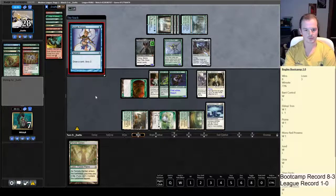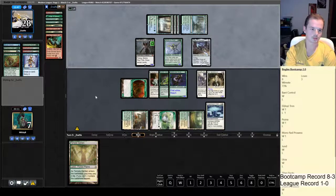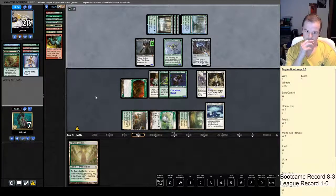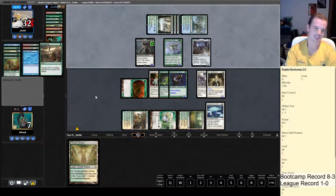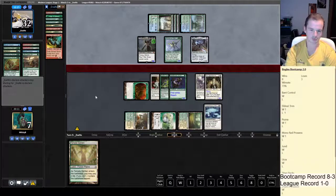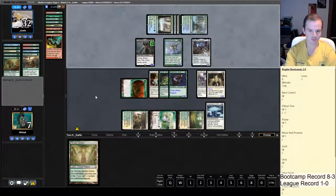Drawing Path to Exile to deal with Griselbrand would be pretty huge, though he might have a second one in hand. At least he wouldn't be able to attack and gain life for a turn. I almost don't want to trigger totem armor with Glade Cover Scout here — actually no, I do want that Ethereal Armor and Core Spirit Dancer. Casting it with Lurrus would eat up all our mana next turn and won't really get us anywhere.